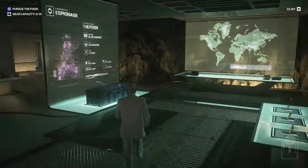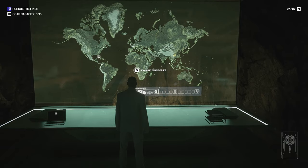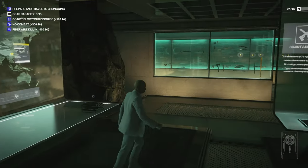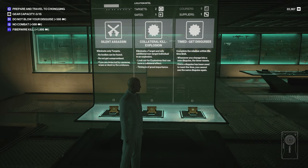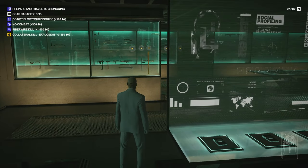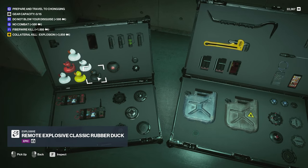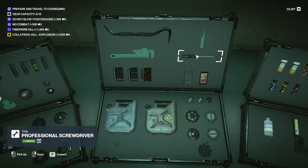Last time out we went mostly okay, but we did run into the slight issue of dying in China when I was too busy bragging about being level 100 to pay attention. We're going to go back today and avenge ourselves. Collateral explosion is probably the best bet, along with fiber wire kill and no combat. Those don't really gel, but we'll gather up some supplies and change clothes and then we'll see you in China.